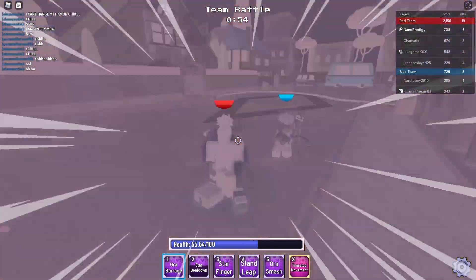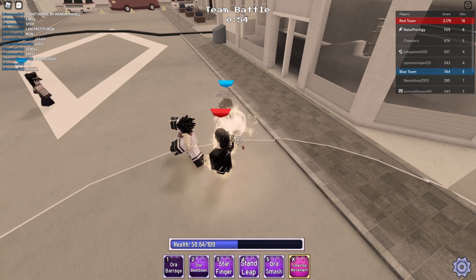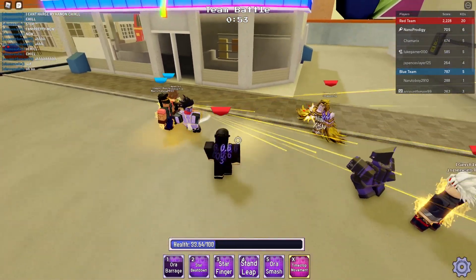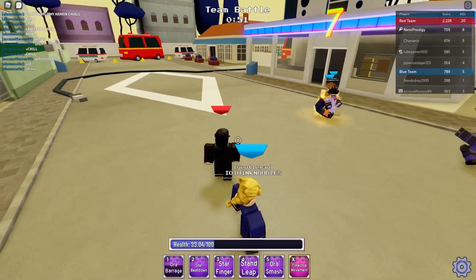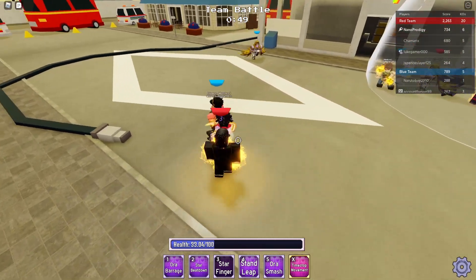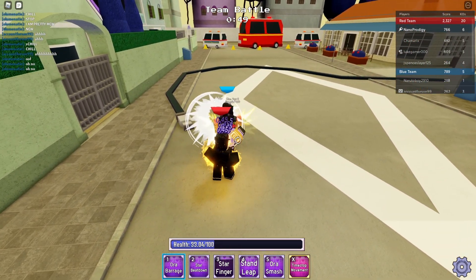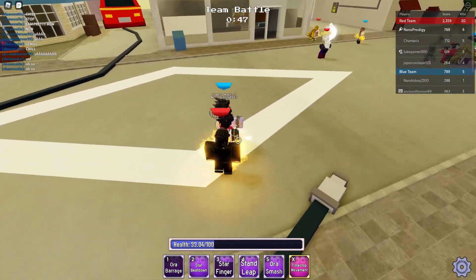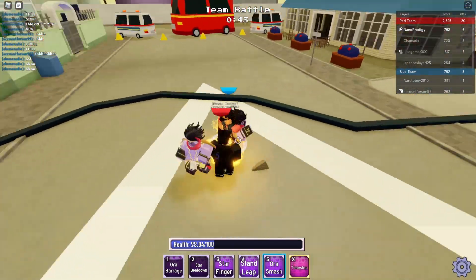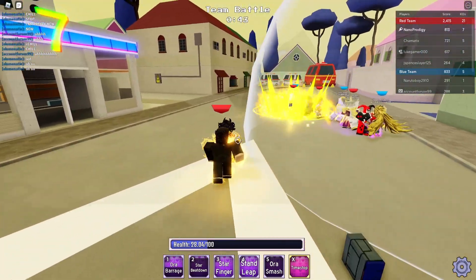He's already dead. Joseph, what's wrong with you? He's still able to hit me — relax! I should have used Time Stop Movement there, I'm trolling. Okay, Star Finger — I'm going to show you how to actually hit the Aura Barrage. Come here! Star Beat Down, nice. Aura Smash — trying to run away from me? I don't think so, pal. You're already dead.